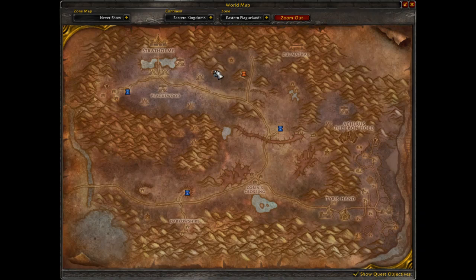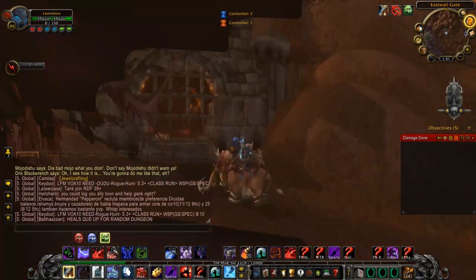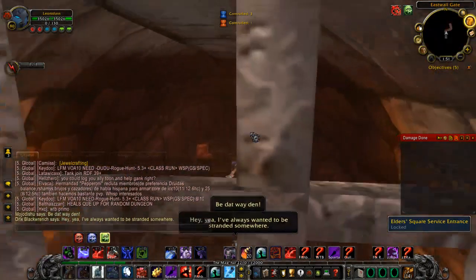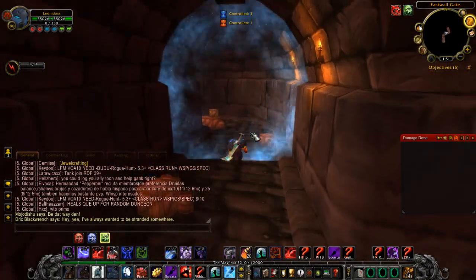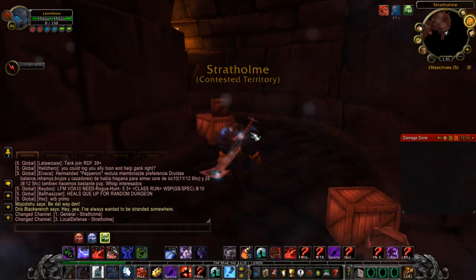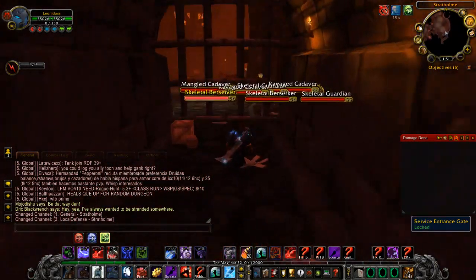Stratholme — you go to the east gate, which is actually at the mine. If you look at the map you'd have no clue where to go, but the east gate is the only way inside. It has a little castle entrance. You can run inside with your mount and jump to get further distance. If you have a pet, you want to put it away.